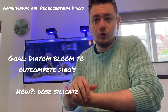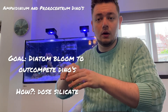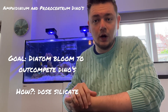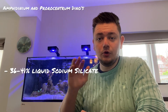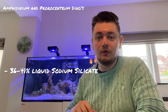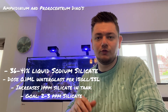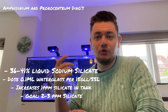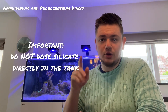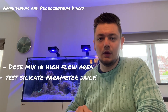The way to treat these kinds of dinos is to use water glass. The goal is to create a diatom bloom by adding more silicate to your reef tank, which will outcompete the dinoflagellates. Before adding water glass, get your nitrate and phosphate levels into a good ratio. To start dosing, use 36 to 41 percent liquid sodium silicate — that's water glass. Dose 0.1 milliliters per 15 gallons or 55 liters of tank volume per 1 ppm silicate, and aim for 2 to 3 ppm silicate. Mix it with 250 milliliters of RO water, shake it, and dose in a high-flow area.